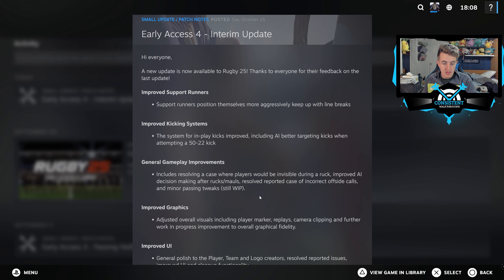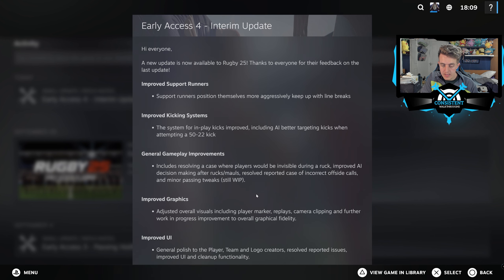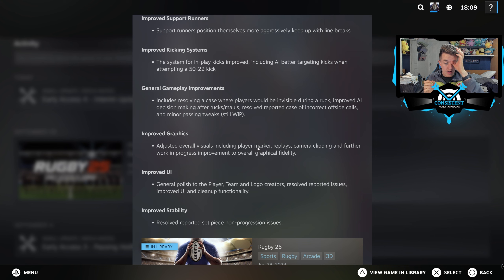Improved graphics: they've adjusted overall visuals including player marker replays, camera clipping, and further work-in-progress improvements to overall graphical fidelity. Improved UI: a general polish to the player, team, and logo creators — they've resolved some reported issues and cleaned up the UI. And once again they've improved stability and resolved reported set piece not-progressing issues. This is a minor update to them but it definitely feels like a major update.